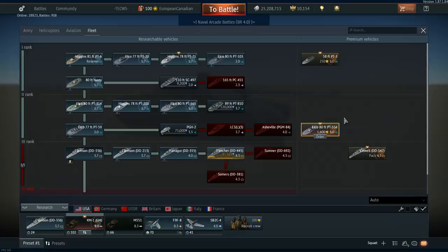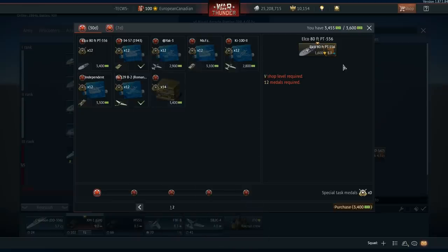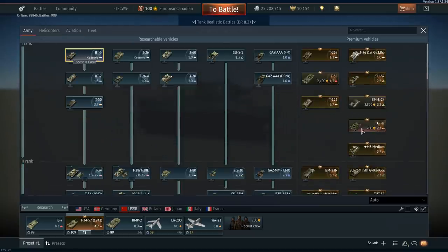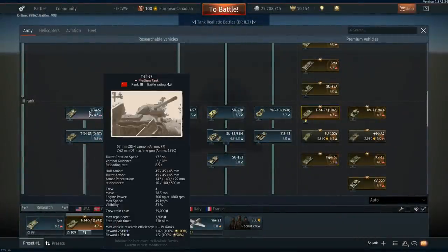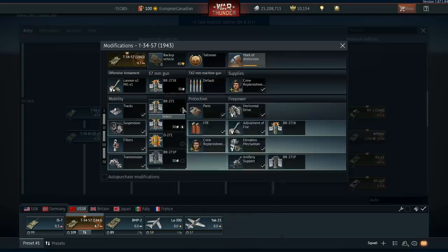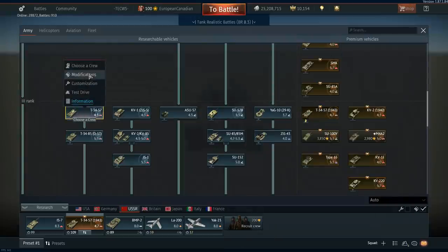The next machine is the T-34/57 1943. This is another vehicle touted as special because of its history in War Thunder. It's been on offer a few times over the years. What makes it different from the other T-34/57 in the tree is pretty much the turret itself and also the gun — this has the ZiS-4 gun, the 57mm, whereas the premium has the ZiS-4M. Looking at the shells, the premium has access to the BR-271, the 271K, the O-271, and the BR-271P APCR round which the regular one does not have.